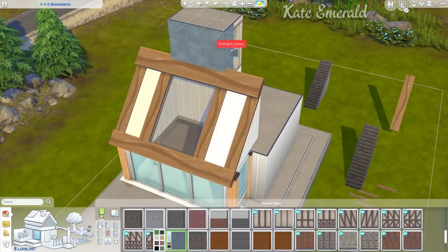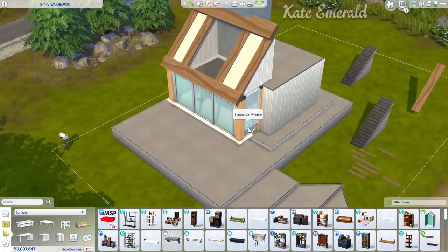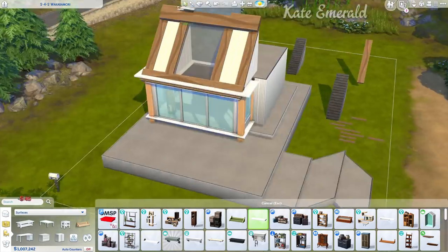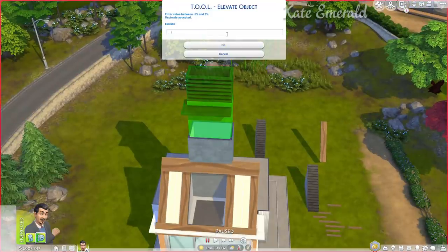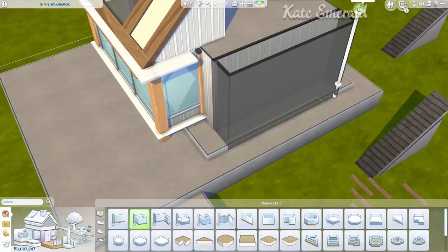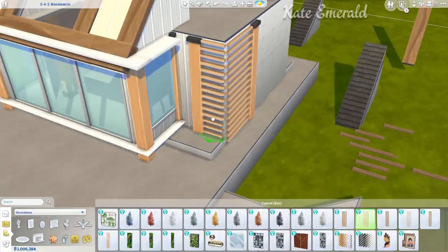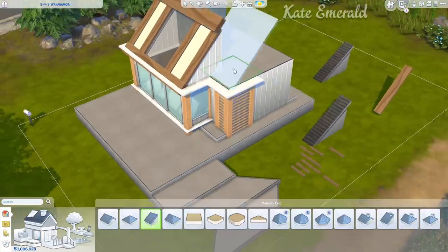I used the wonderful Stool mod by the even more wonderful Twisted Maxi to rotate all these objects. As you can see, I placed a hidden living glass floor. The reason I did that is I pulled out the eaves off the glass roof so I have the glass, but the main part of the roof is hidden inside the other roof. So the floor is not turning translucent the way it's supposed to when you place a glass roof. To fix this I placed a hidden living glass floor inside there. I had to rescale it using Tool because the size wasn't perfect.